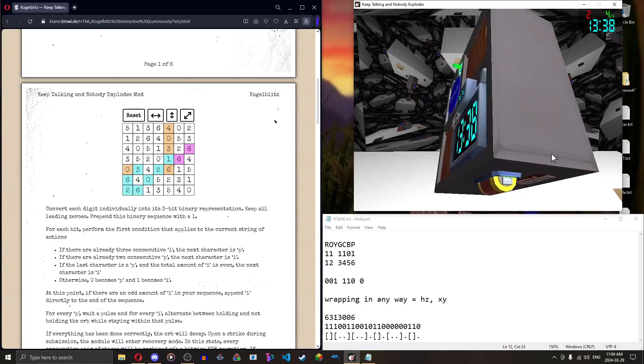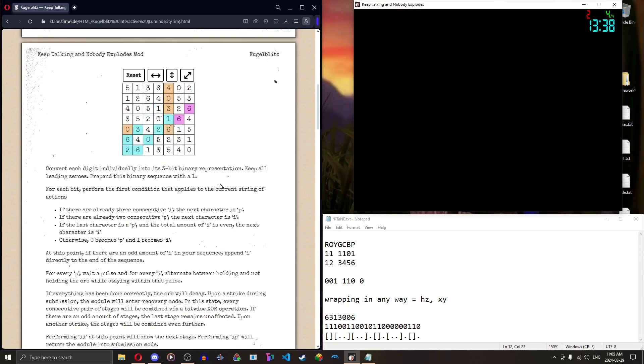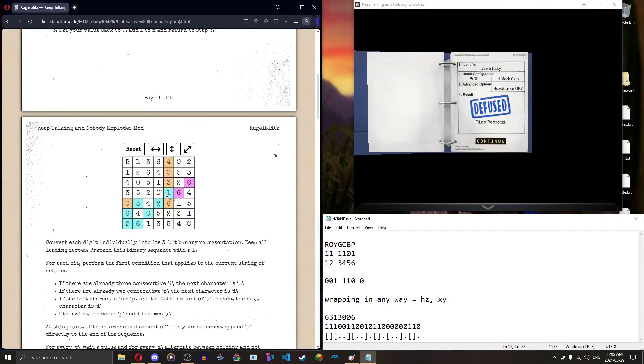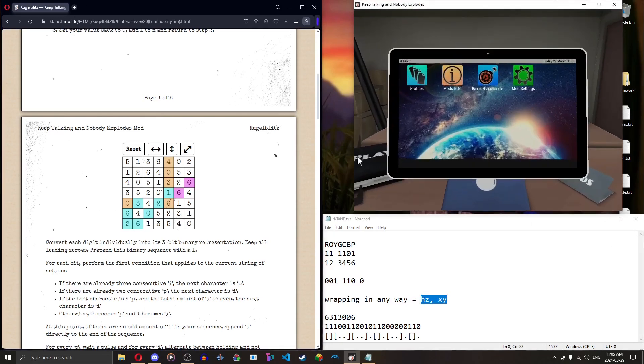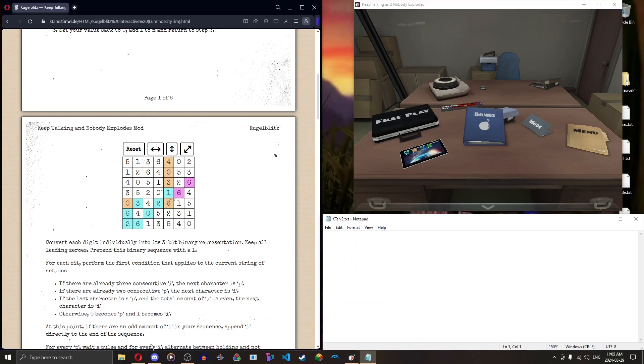That is violet quirk — definitely one of the harder quirks, especially if you get case two, but nothing you can't handle if you double check and make sure you're always applying the wrapping rules when you wrap around. You can't use the extended table because it doesn't compensate for the violet quirk's rules. Anyway, that's been my tutorial — thank you, and I'll see you next time. I might just show a video of me doing all seven quirks at the same time.